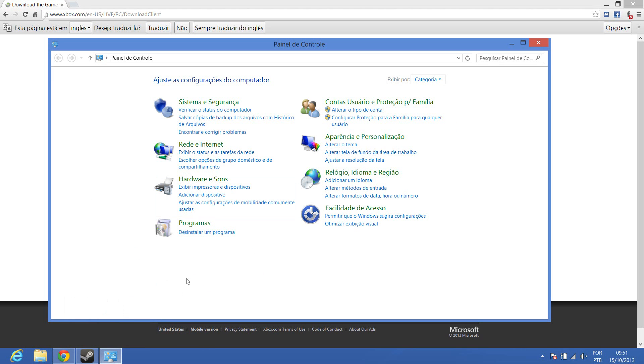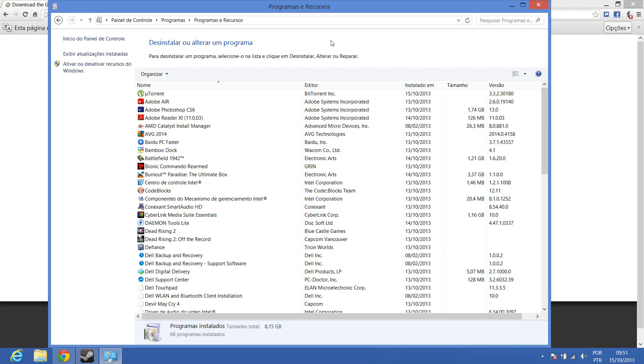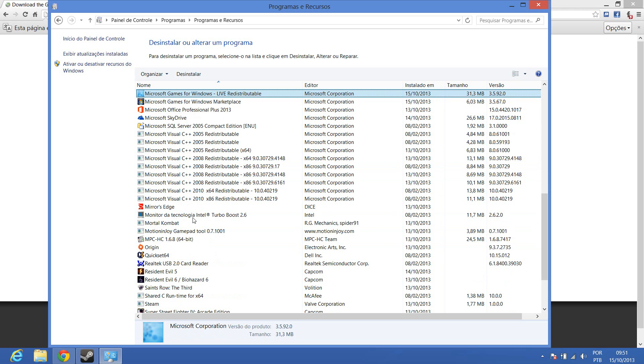First, you need to go to Control Panel. My operating system is in Portuguese, but don't worry — go to Programs and Uninstall Programs. You need to find Microsoft Games for Windows.